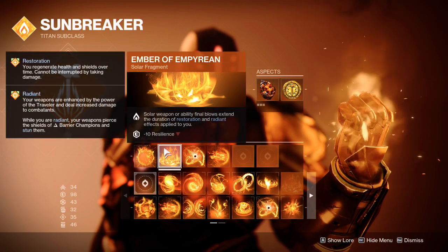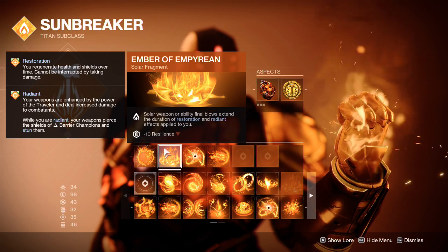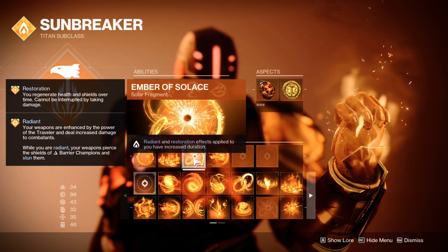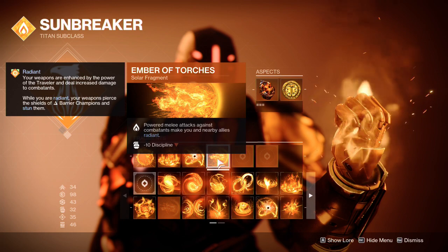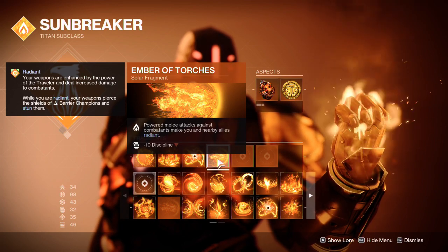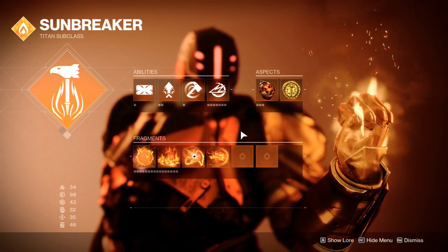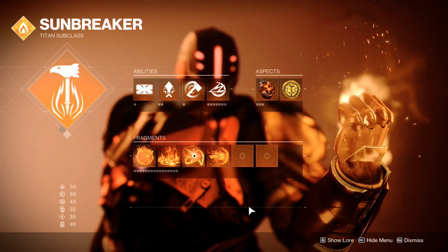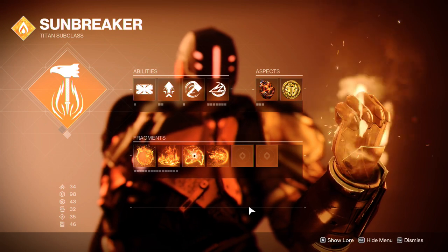Ember of Empyrean: solar weapon or ability final blows extend the duration of restoration and radiant effects applied to you. Ember of Solace: radiant and restoration effects applied to you have increased duration. And Ember of Torches: powered melee attacks against combatants make you and nearby allies radiant — and a Thrown Hammer is a powered melee attack. This combination is meant to keep us alive by getting restoration on us and keeping it for longer, and radiant to help out our solar weapons — our weapons in general.